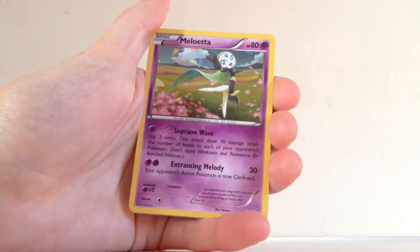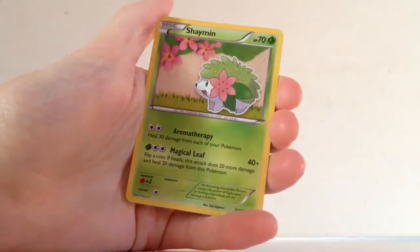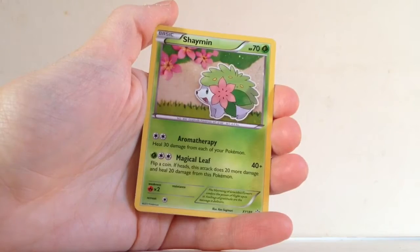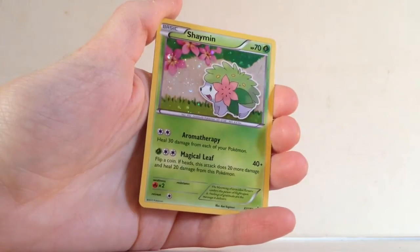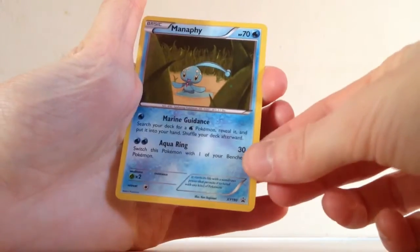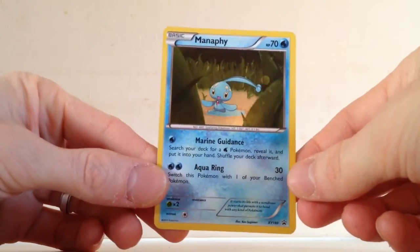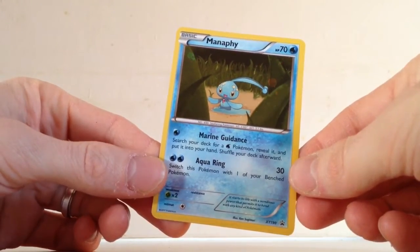XY193 is Mew — another very nice looking art there. Shaymin — I like the different types of art here. Shaymin almost looks like a sticker stuck onto the background, with a nice holofoil pattern. XY188 is that Blackstar Promo. And there was the Manaphy which was hiding behind a Fates Collide pack — XY190. Really nice holo on Manaphy. So amazing promos there overall.